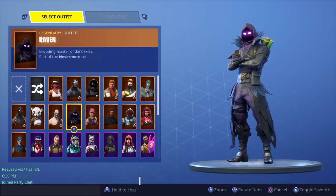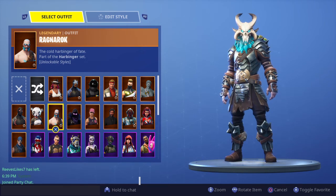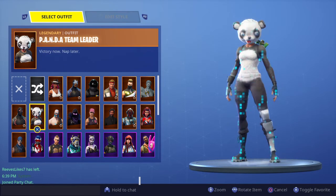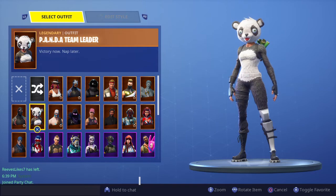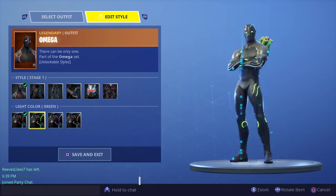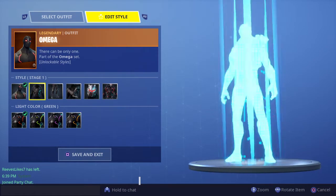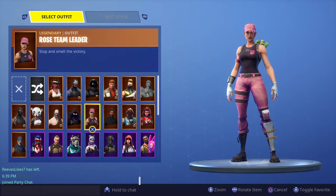Raven — pretty cool skin. I was so hyped up, but then it fell off because everyone bought it, but it's still a sick skin in my opinion. Ragnarok — awesome skin, one of my favorite Battle Pass skins ever to come out. Panateam Leader — probably the best Team Leader that ever came out for the Bears. Omega — also one of my favorite Battle Pass skins, it just looks really sick, and the base form looks really sick as well because it's really plain. Love Ranger — pretty cool skin, I like it, but the only reason I got it was for the back bling.